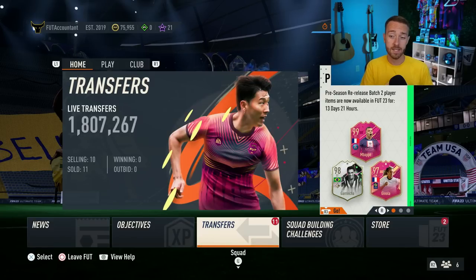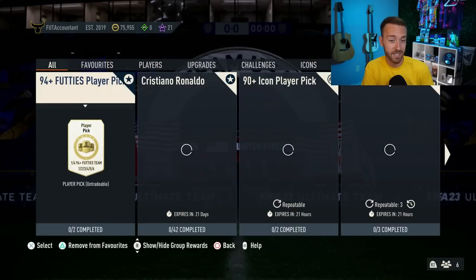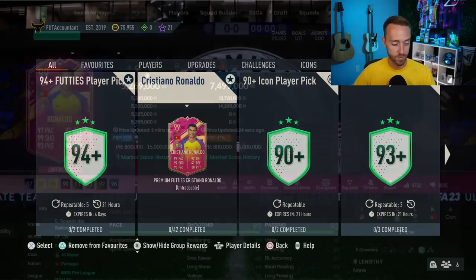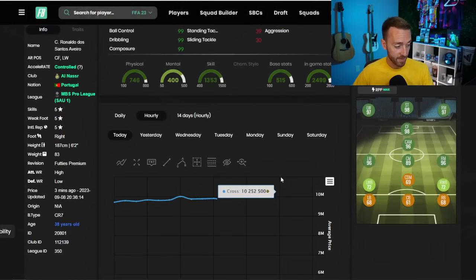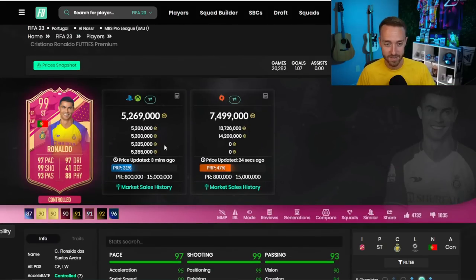So that's kind of what's going on in this game — it was a crazy content day yesterday. Just the fact that they dropped the Ronaldo is just freaking nuts. It affected his price because he was 10 million coins and he went all the way down to about 4 million and then bounced back up to about 5 million where he is now. Just absolutely crazy.